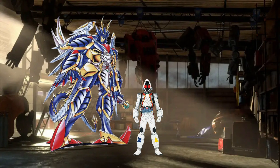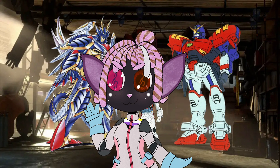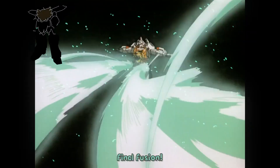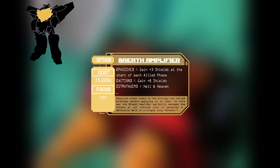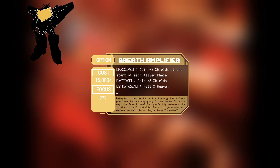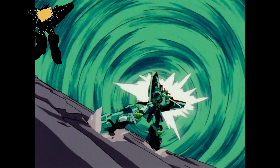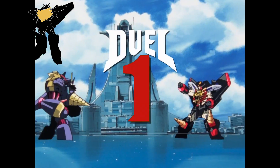Finally, any self-respecting super robot has to go toe-to-toe with the Kaijus, so what better pick than the Fighter 01? This mech is surprisingly simple, so a bunch of straightforward types are what we need. We're starting with the high-risk breath amplifier option part. This constantly charges up your shield every allied phase, but can also be actively juiced to give you plus 8 shields on the spot. But you can also spread those shields and convert them directly into power. Just like in the anime, this stratagem is the Hell and Heaven — Duel 1.